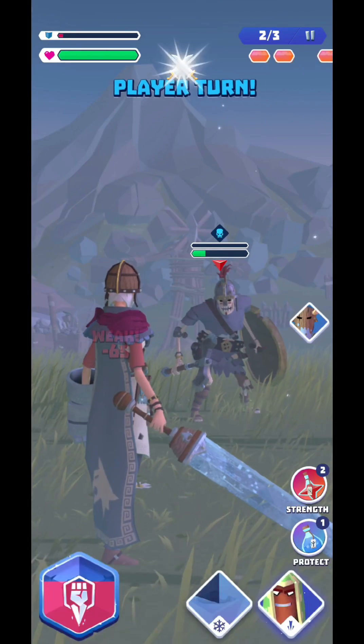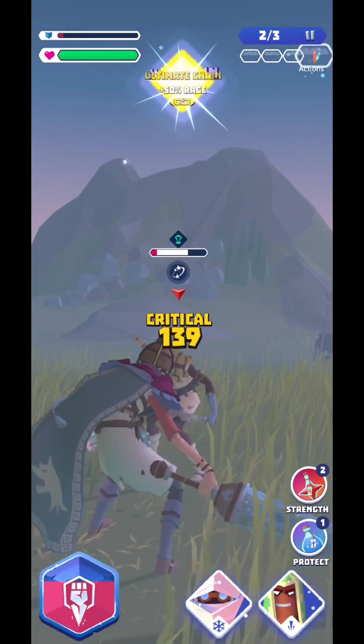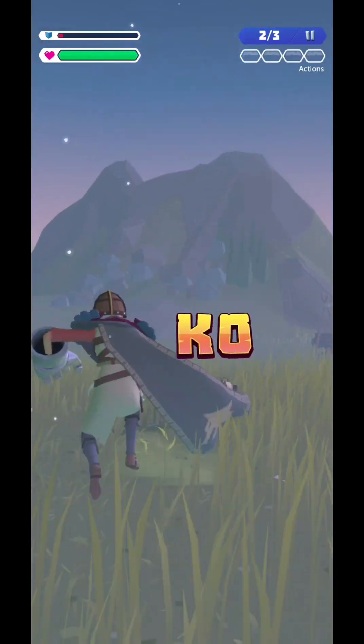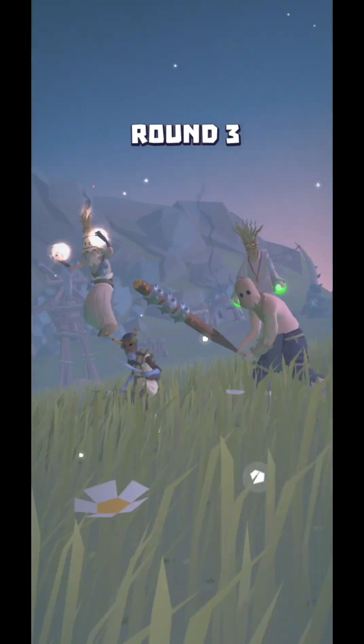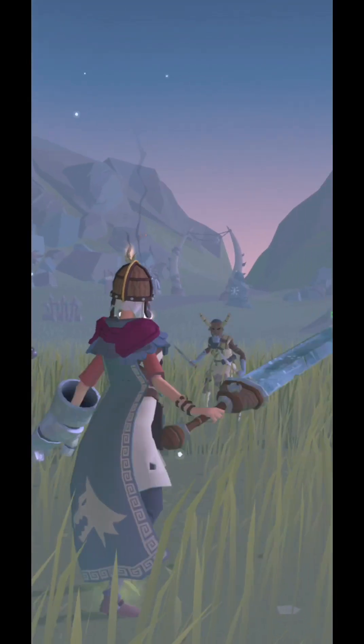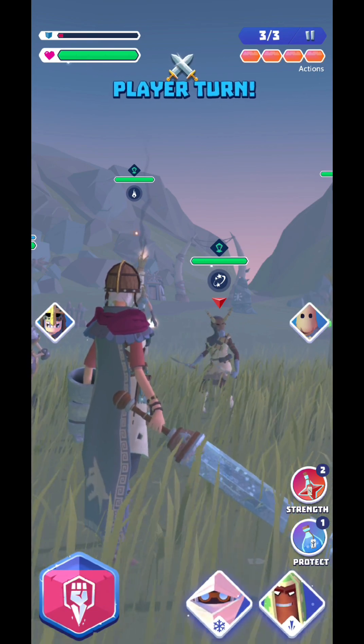It's better to kill the weaker enemy first, not the tank. If you do the last blow with your punch, it adds more energy to the punch meter, which is really interesting and useful.